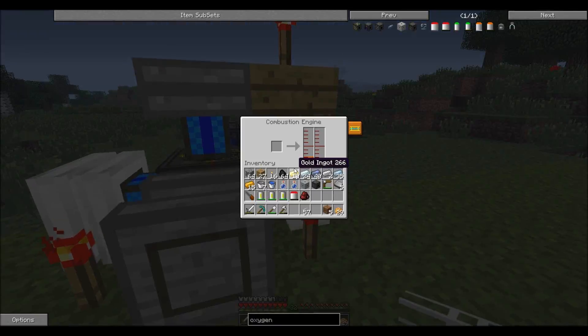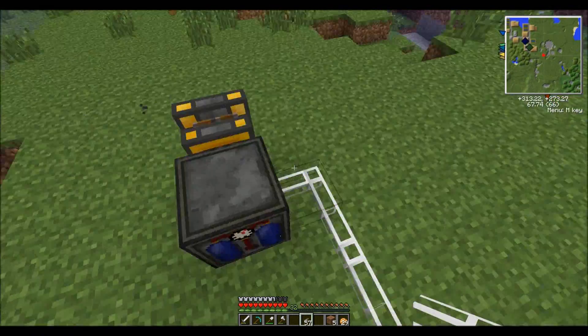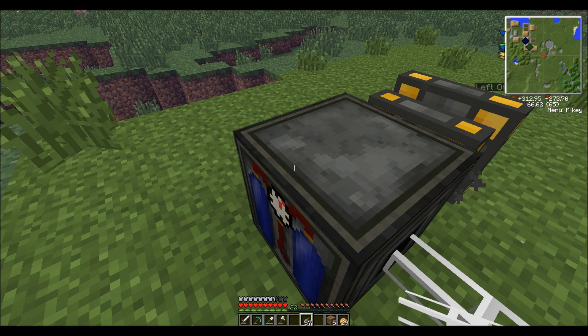I have two combustion, two Stirling. And then you pipe that oxygen out and pump it directly into the oxygen compressor, where you place an empty oxygen tank.